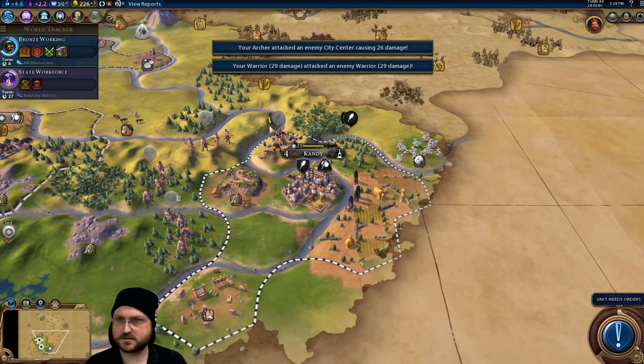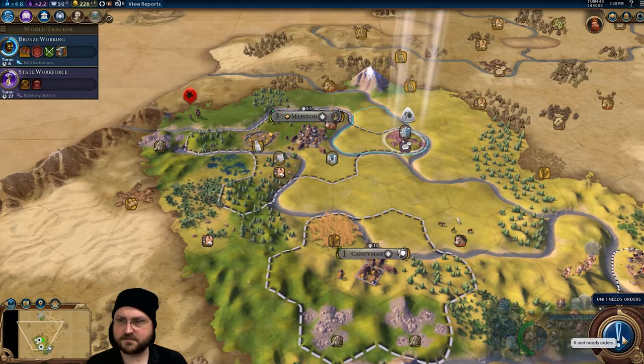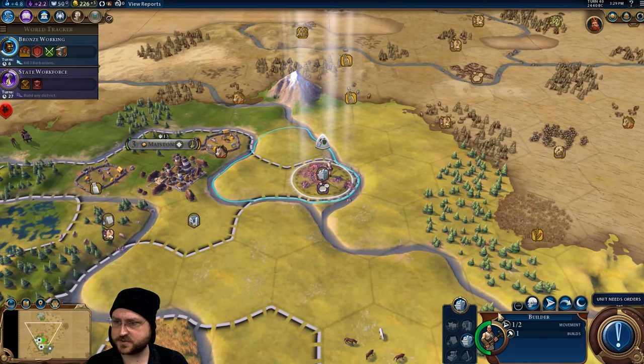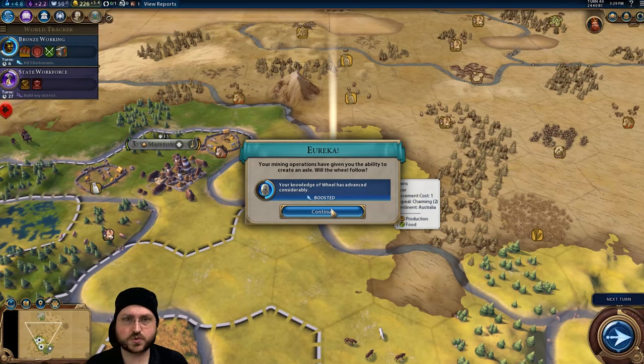Less than decisive victory apparently. Oh, there's the barbarian scout. So yeah — we're going to finish the monument and then I might build maybe another warrior actually. Or, with Bronze Working, we'll be able to build spearmen — we don't need iron for that. That's probably exactly what we'll do. Build this, giving us plus one production, and we're going to move towards the Wheel.